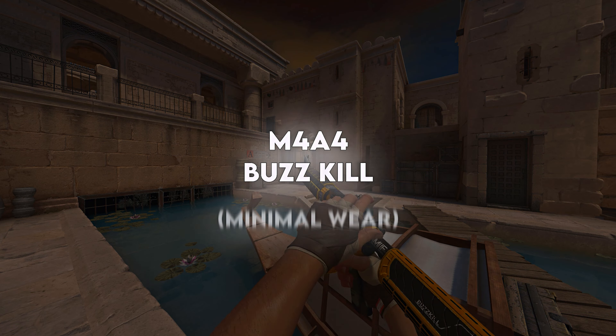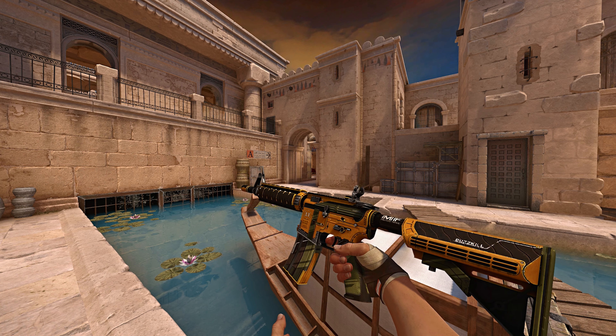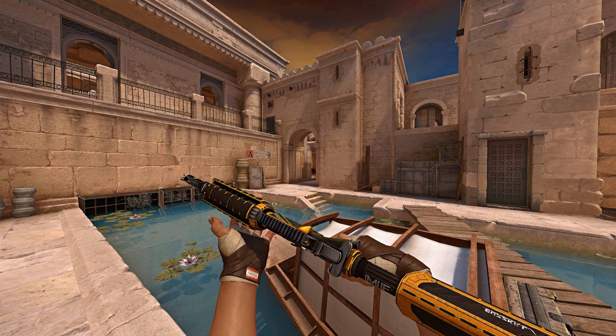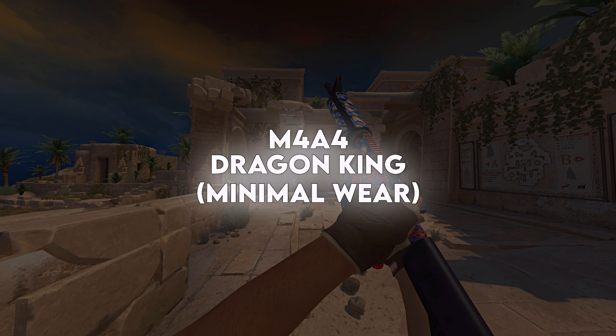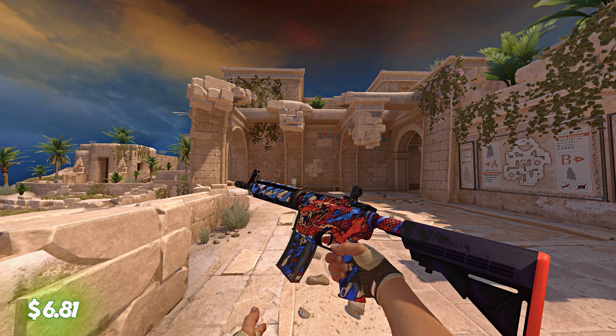On the fourth spot, we have the Buscule in Minimal Wear for $6.69 — a very nice skin, red as well, so a covert skin, which for $6.69 is a very good option to choose. On the fifth spot, we have the Dragon King in Minimal Wear, which has been around for ages, and this one will set you back about $6.81.